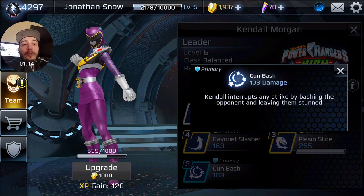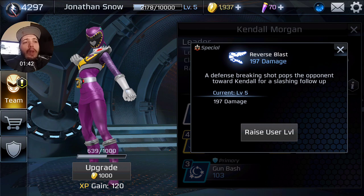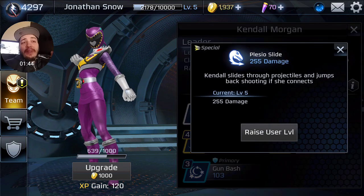Gun Bash is her defensive move, which does deal damage — a good amount too — and it leaves them stunned. The only negative is that it's very hard to combine this move with her breaker because it's very slow in frame rate. Once she bashes them on the head and retracts her gun, it takes a while, so it's basically just a one-off move.